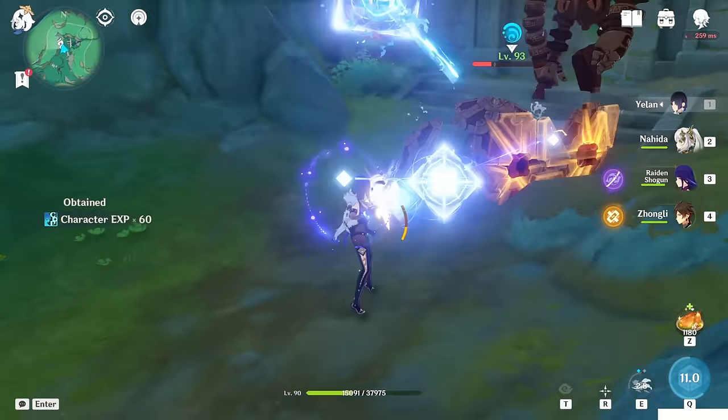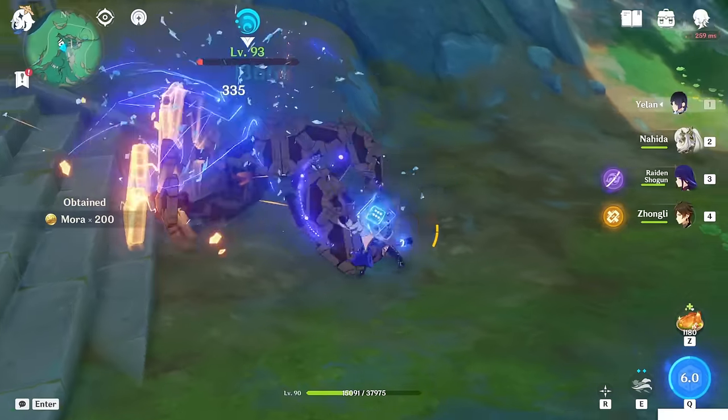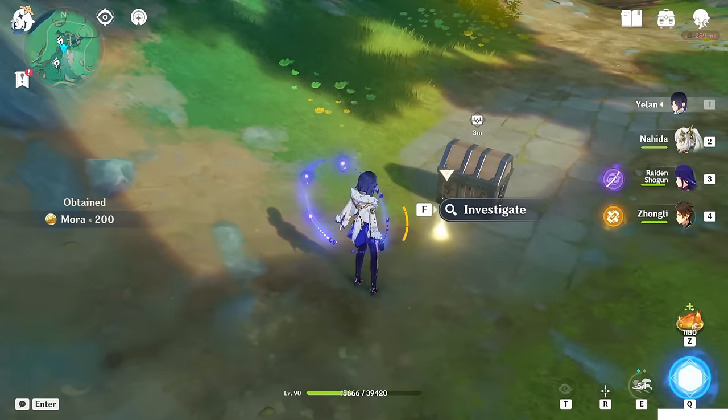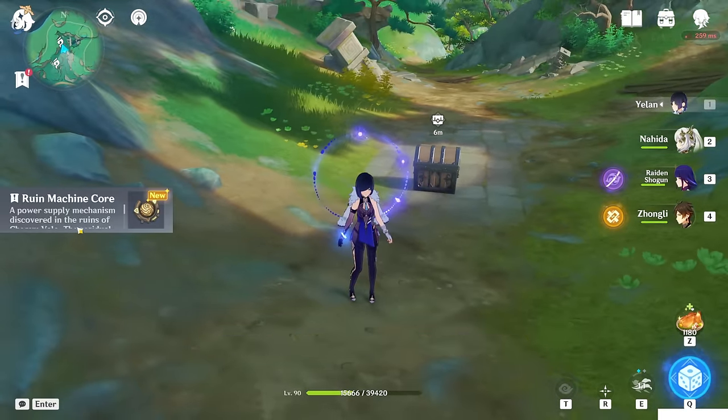You have to defeat that ruin guard sitting there. After you kill this ruin guard and this enemy as well, you can see beside the chest being locked, here's an item on the ground, so investigate on it. You will get a ruin machine core.